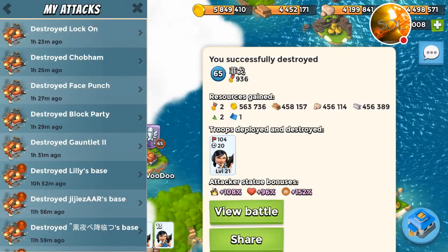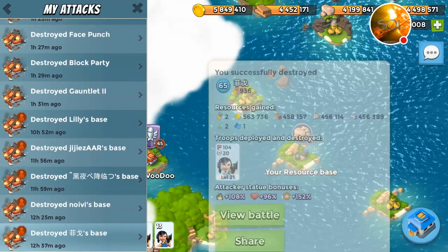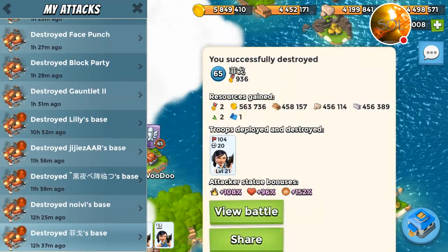Boosted Tsukas do around 220,000 damage per shot. When fully boosted with a group of 104 Tsukas, that's a massive amount of firepower. You saw that HQ went down in six seconds.